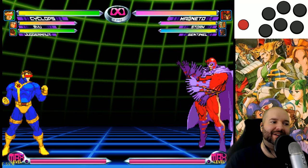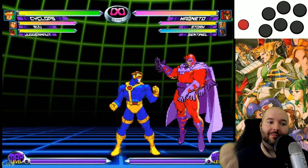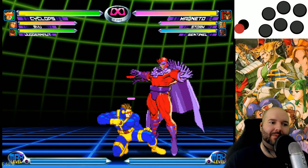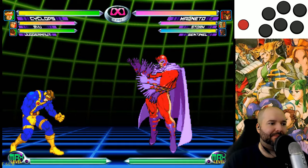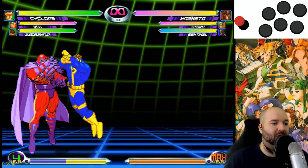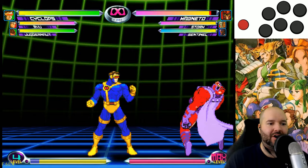This also affects what's called the magic series. The magic series is the sequence of normals that combo into each other. Basically you start at light punch, the lightest attack, and work your way from light to heavy: light punch, light kick, medium punch, medium kick, then end with heavy punch and heavy kick. As long as you're going from lighter to heavier, it's going to combo. This works especially well in the air — doing magic series in the air is a nice basic combo that nearly every character can do for decent damage. It works on the ground too, but the opponent gets pushed back, so you may not get the full series.